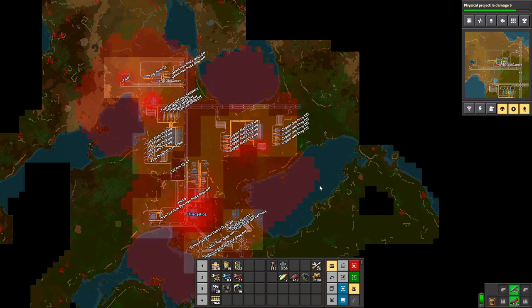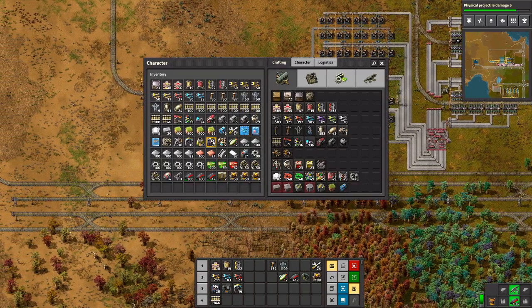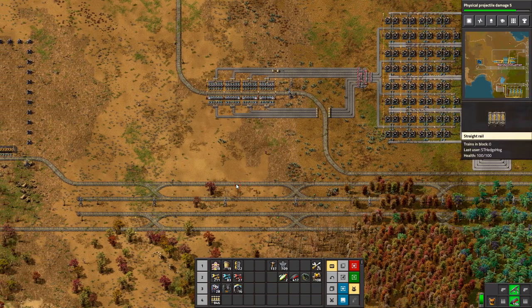So where would be a good place for a copper wire production site? I have a scary feeling that we are just not producing enough coal now. Maybe we need to clear out — or we need another coal train.